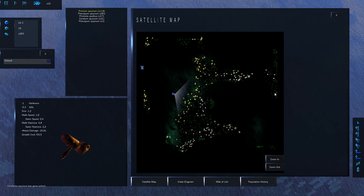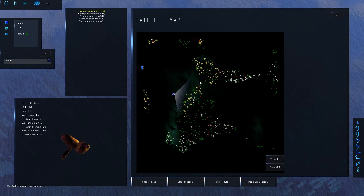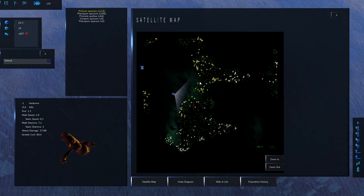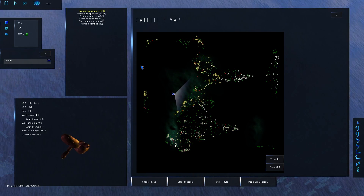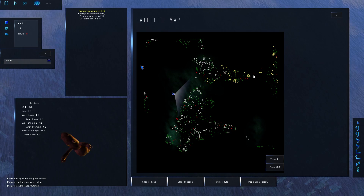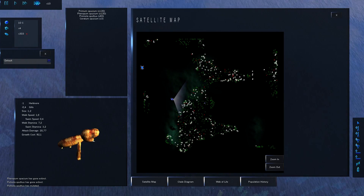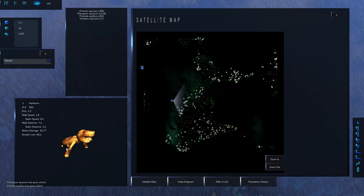What I think we're going to do is allow these specimens to adapt first to the water over a very long period of time, and then slowly but surely we're going to lower the sea levels, because I do want to see more variation. Right now they're still very close to the blank slate state we started with.